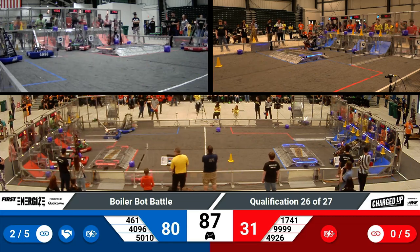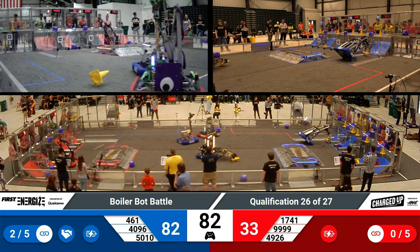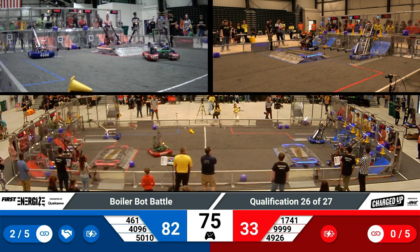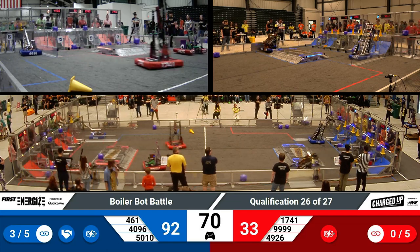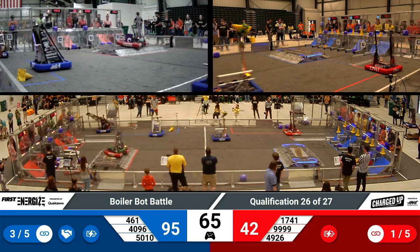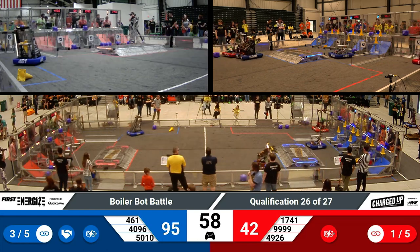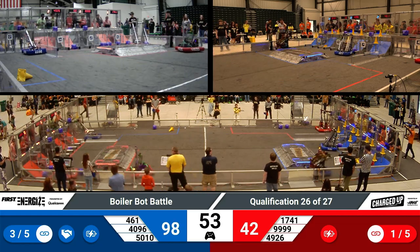Blue Alliance skyrocketing their score with two or three links. They are in cooperation, so the Red Alliance just needs to match them in order for that threshold for the ranking point to be lowered for both alliances. 99-99 swiftly placing a cube into the bottom part of their grid for two points. 461, not to be outdone, quickly meeting with their human player through the human player station to get a cone into their mechanism, quickly zipping away and ready for placement with just under a minute remaining in the match.